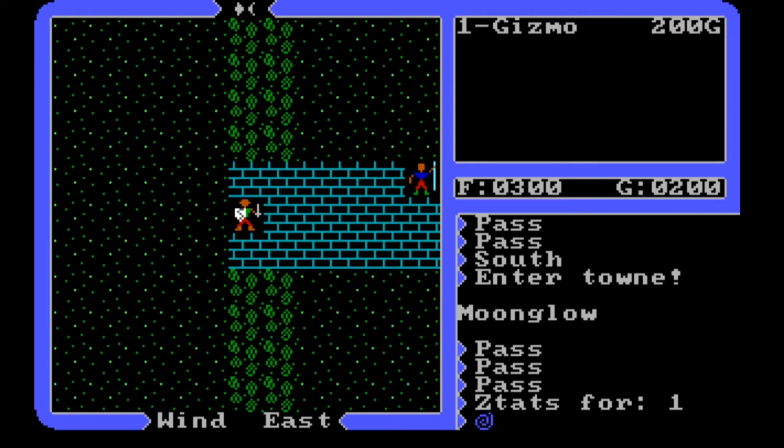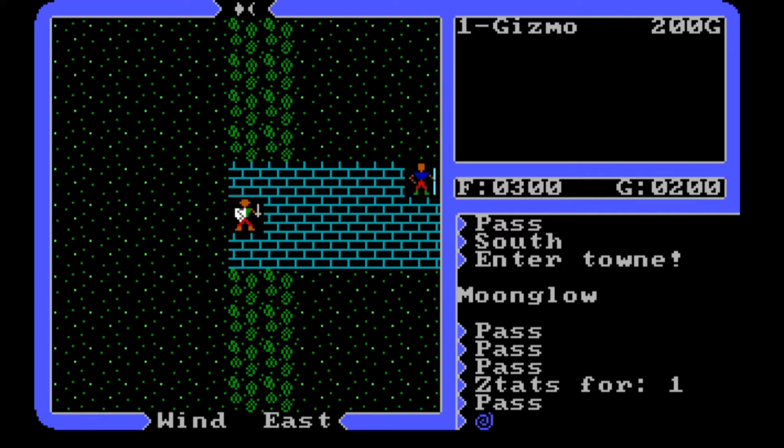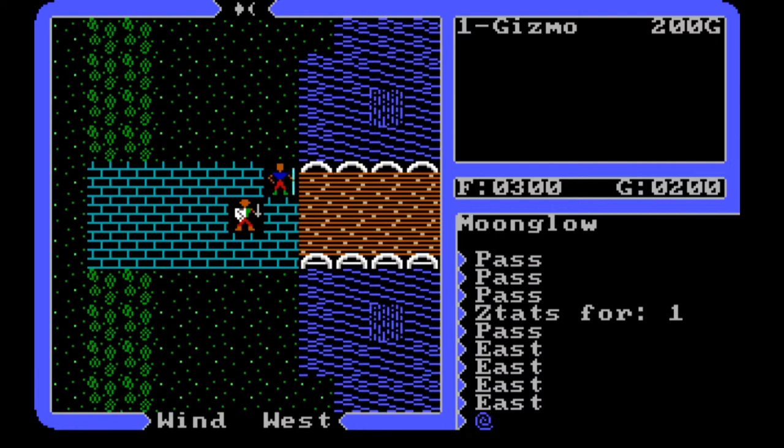So I'm going to need to be making some spells. Fireball requires black pearl and sulfurous ash, so I can't make that right now. I could make cure, using ginseng and garlic — that would protect me if I get poisoned. Let's go in and check out Moonglow a bit.